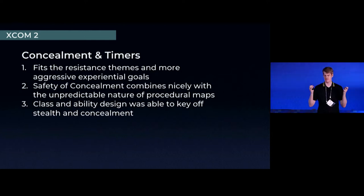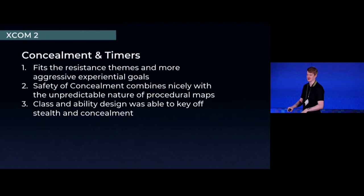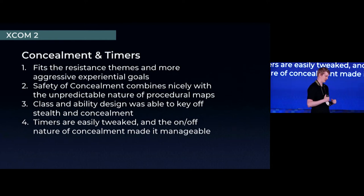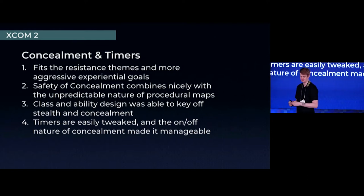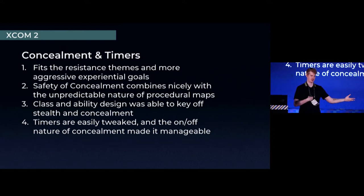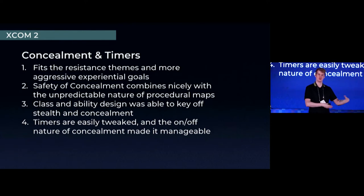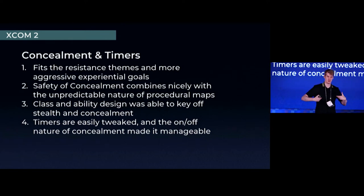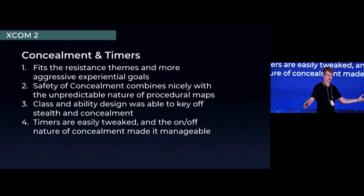Adding content: class and ability designers could key off concealment. There's a whole branch of the ranger tree about being stealthy — that one guy who can get back into stealth by himself. Items and abilities can key off it too. As for guide rails, timers are the easiest thing in the world to tune — you just add one or minus one. Concealment being binary made it more manageable; level designers had the power to say maybe this mission doesn't even have concealment. It had handles, and we used it a lot because it fit really well with how our mission design works.